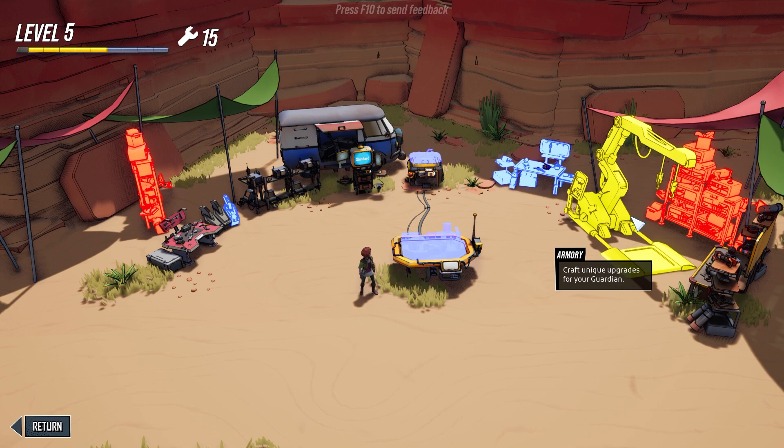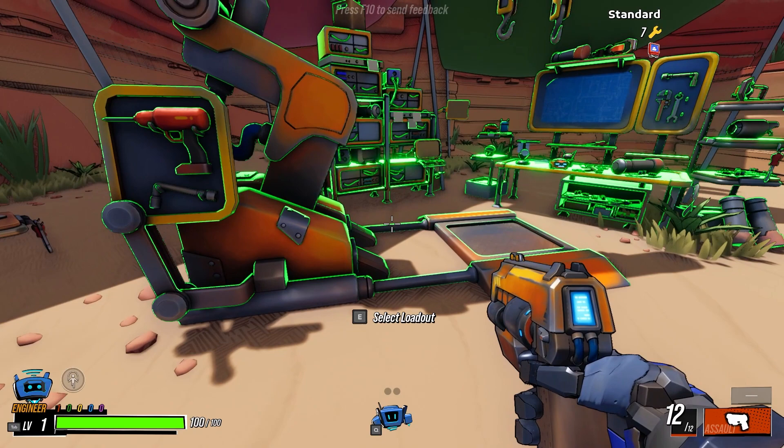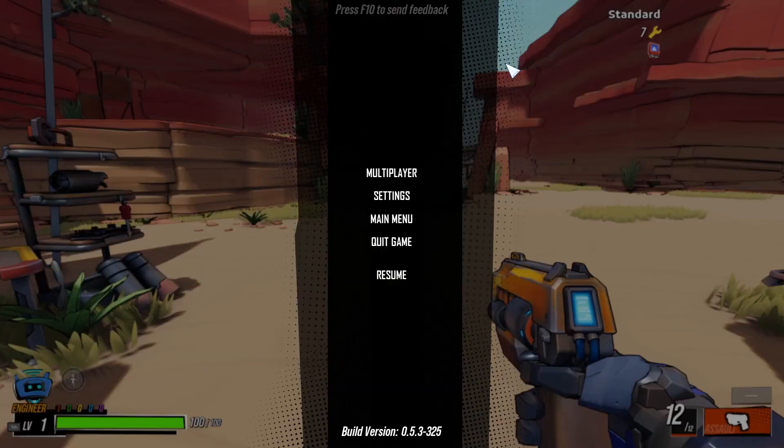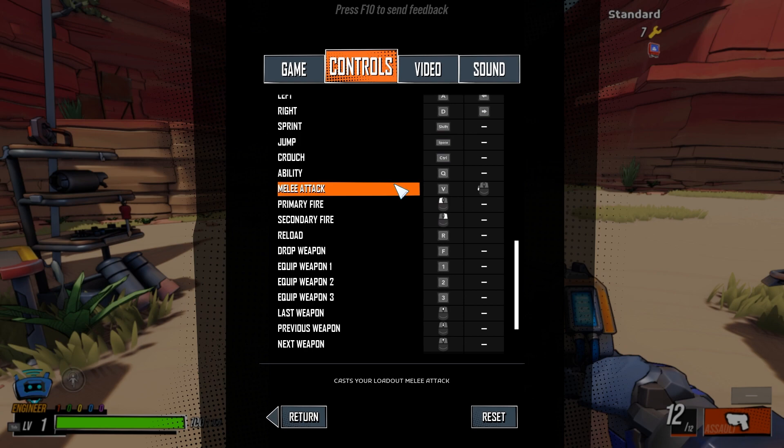Graph unique upgrades for your Guardian. Let's go for this. Okay, do we want to try something else? Because the drone was okay. Hand Blaster — blaster shot dealing damage in front of you, has a four-second cooldown. So clearly there was... oh! It was that. It's V — why is V? I'm gonna switch that. Melee attack V. Oh, no, I do have it.